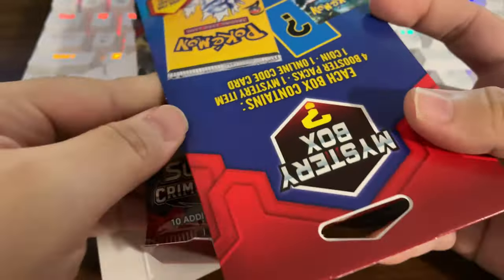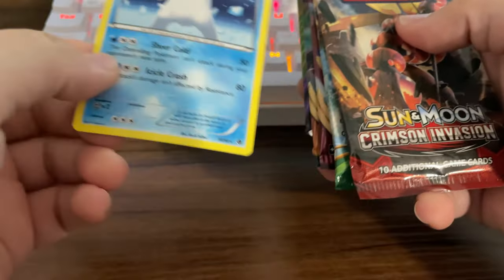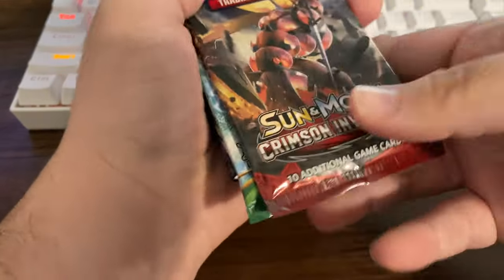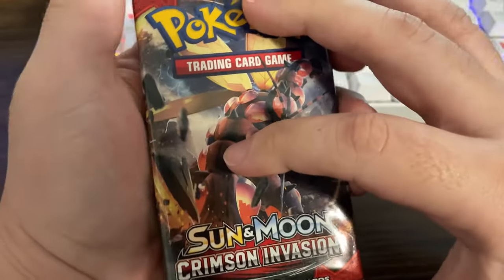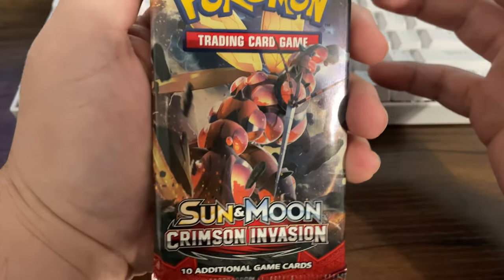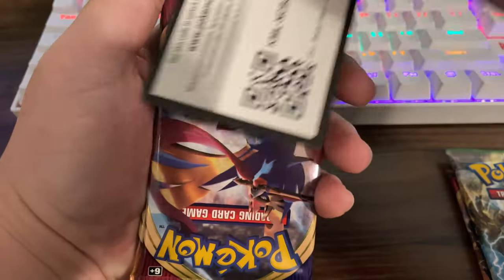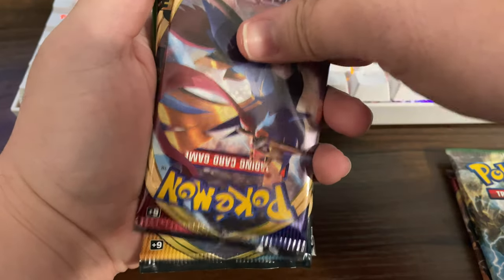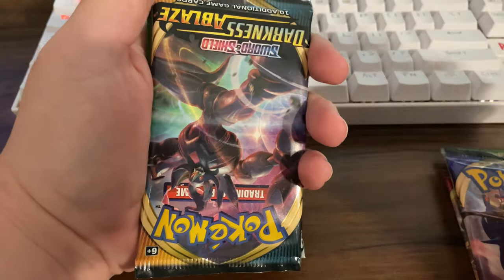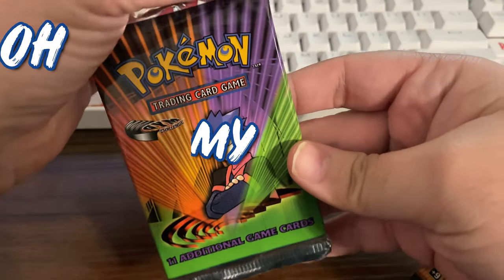Okay, packs are there — I have no idea where the coin is. I see something guys, I see something! My hands are already shaking. Sun and Moon Crimson Invasion, XY Fates Collide, there's the code card, Ugly Steam Siege, let's go! Sword and Shield, Darkness Ablaze.